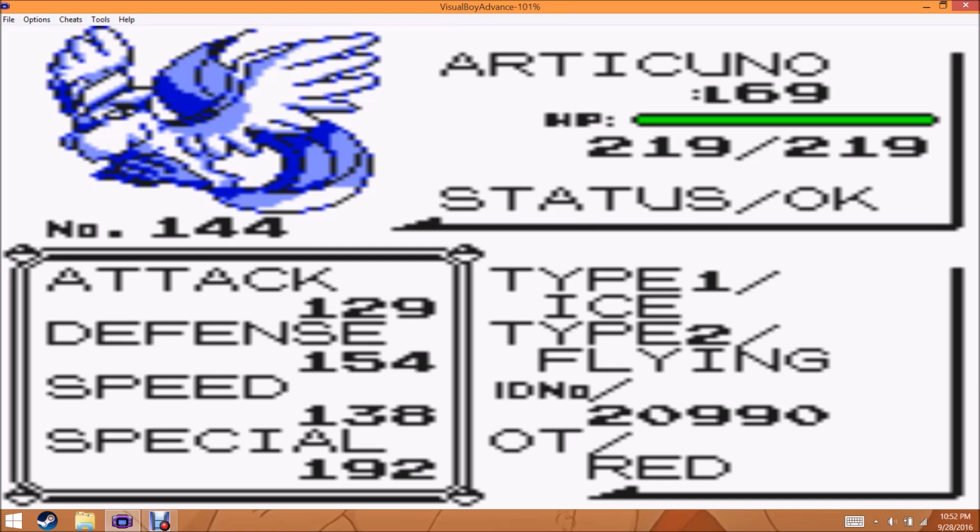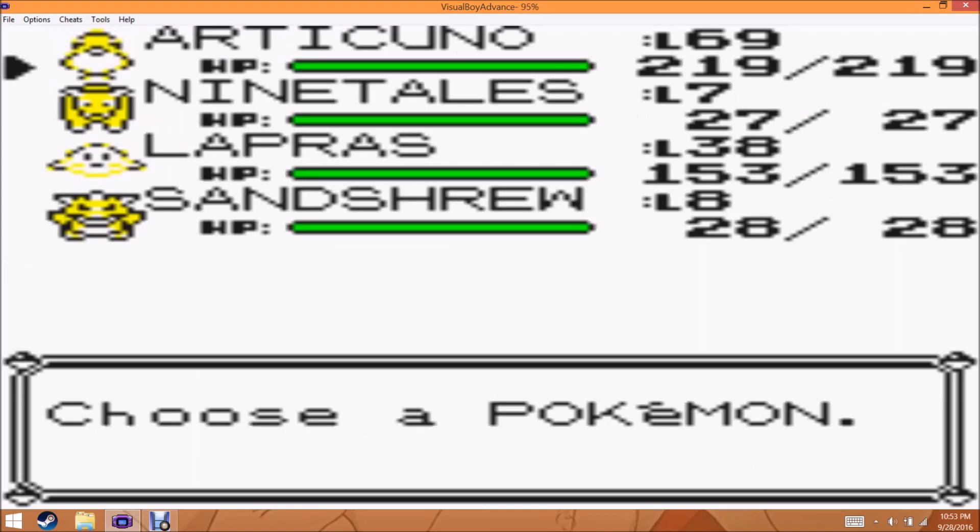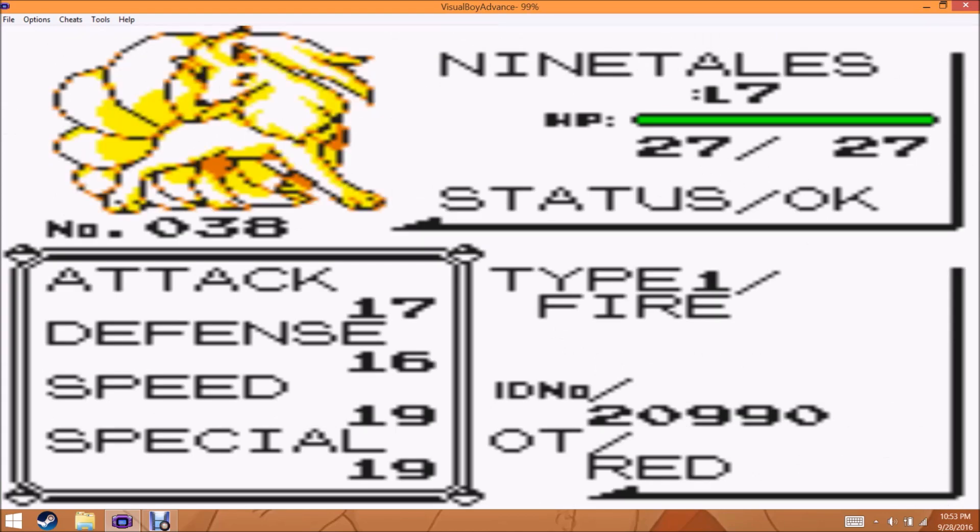If you have a hard time getting to this, I suggest that you encounter a MissingNo, and then you will be able to multiply whatever item is in your sixth slot by a lot. Rare candies and calciums can be very helpful in getting the kind of special stat that you want to achieve. You're also going to need Ninetales.